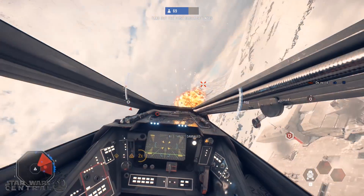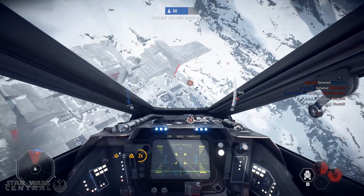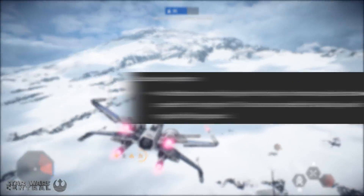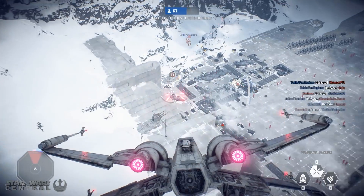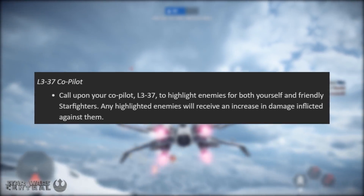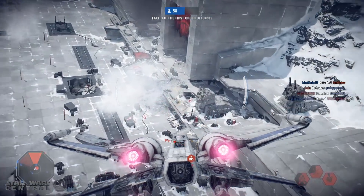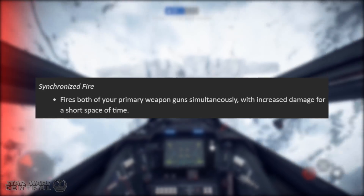Last but not least, a new vehicle is coming to Battlefront 2 — technically another version of the Millennium Falcon, but this time it actually looks different: Lando's version from the Solo movie. You can purchase it using in-game credits on June 12th, and it comes with a few new abilities. The first is Coaxium Injection, which gives the Falcon an instant speed boost beyond its maximum speed that can be cancelled at any time. The second is L3-37 Co-Pilot, which highlights enemies for yourself and friendly starfighters, causing them to receive increased damage. And finally, Synchronized Fire lets you fire both of the Falcon's guns simultaneously with increased damage.